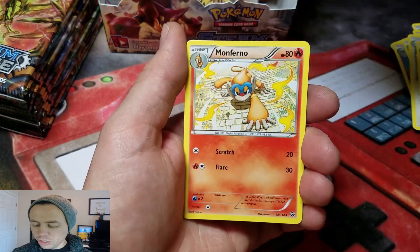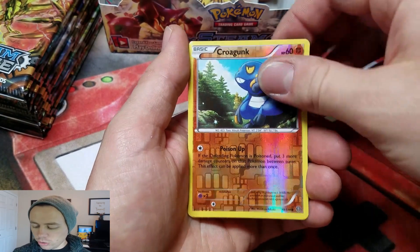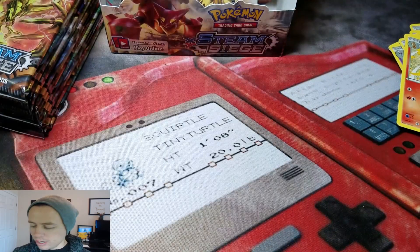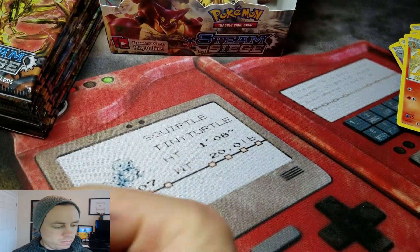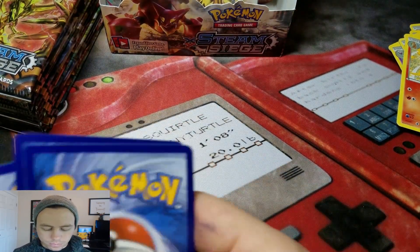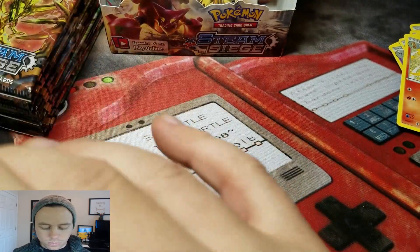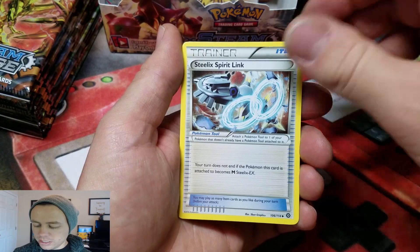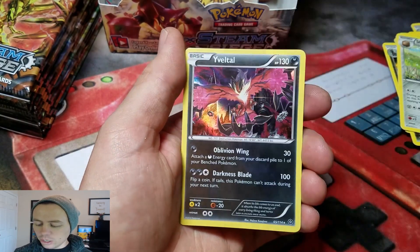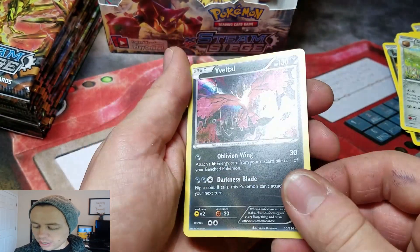Moving on. Next pack: Ambipom, Shieldon, Monferno, Krokorok Reverse, and a Druddigon Rare. Then: Zweilous, Shieldon, Steelix Spirit Link, Litleo, and a Yveltal Hollow Rare.